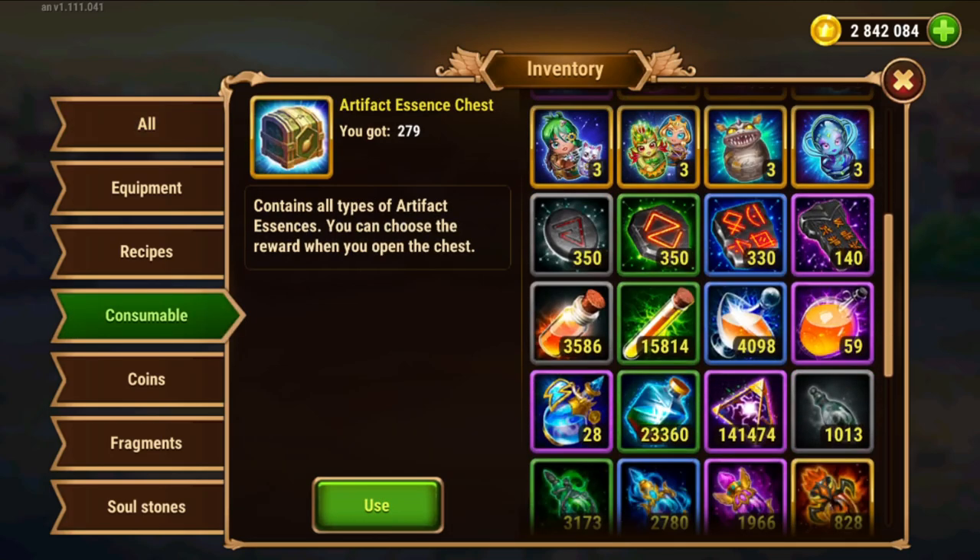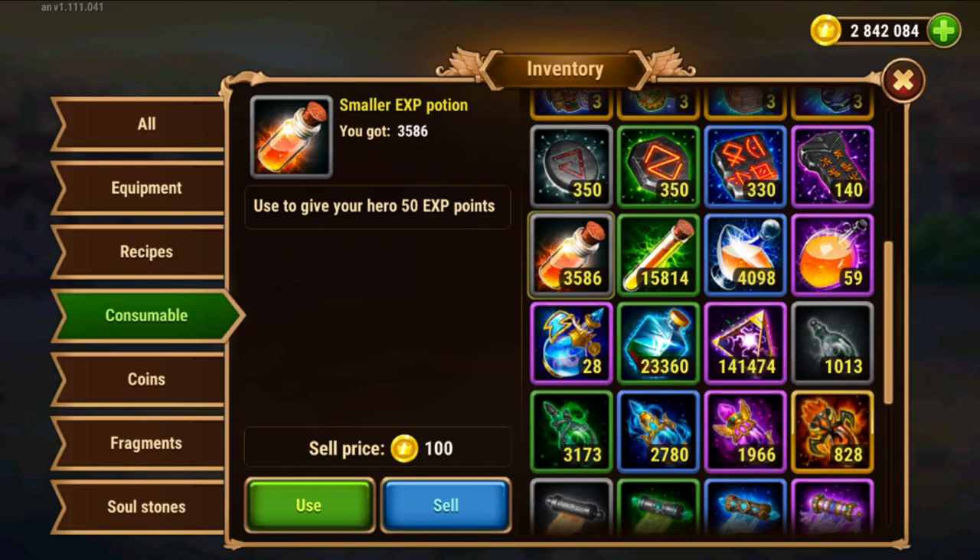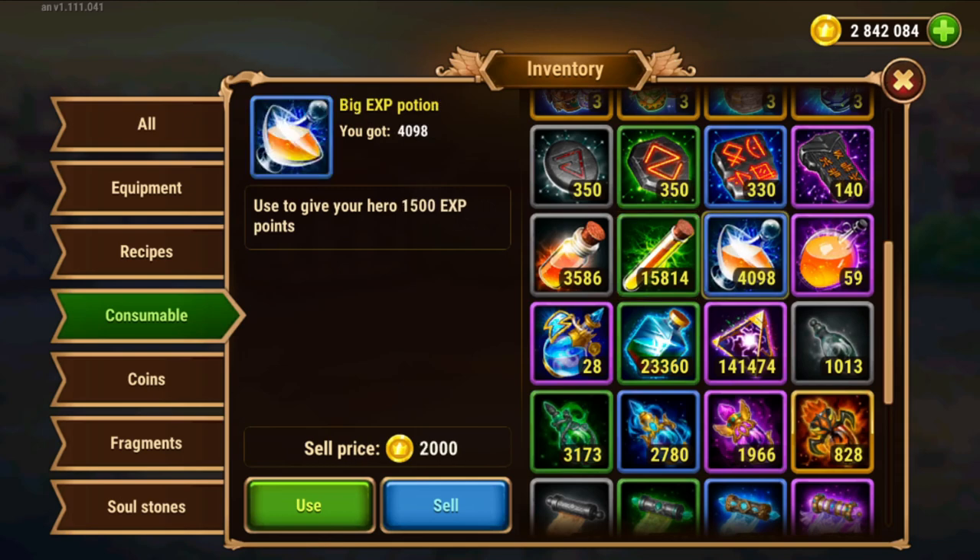On the screen here we can see I have quite a lot of XP potions. These ones here are worth 180,000 XP points, these others are worth about 4.7 million XP points, and these ones here another 6 million points, combined 11,513,000 XP points.